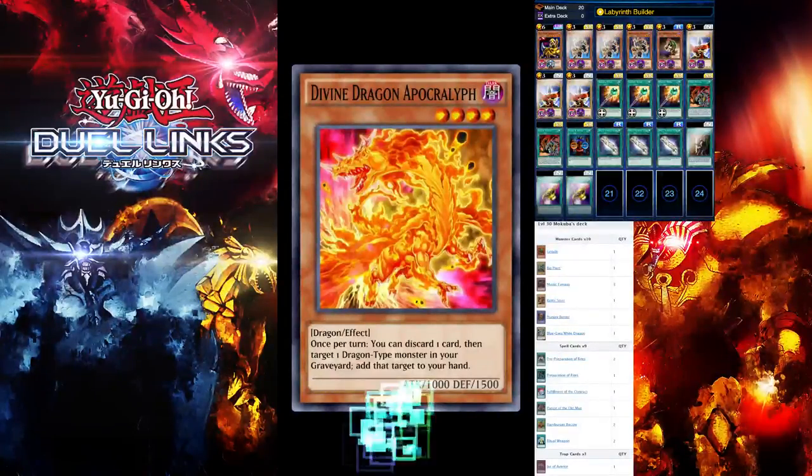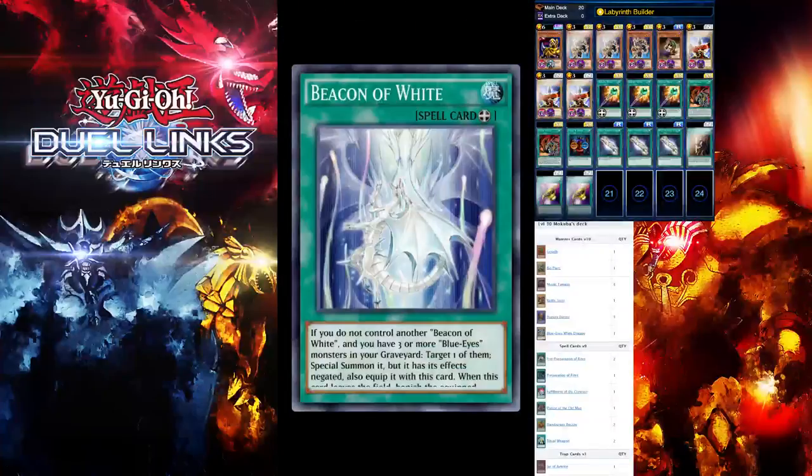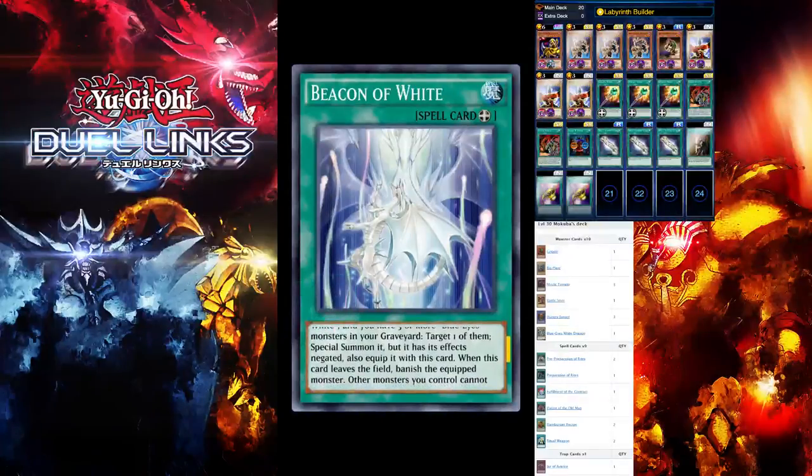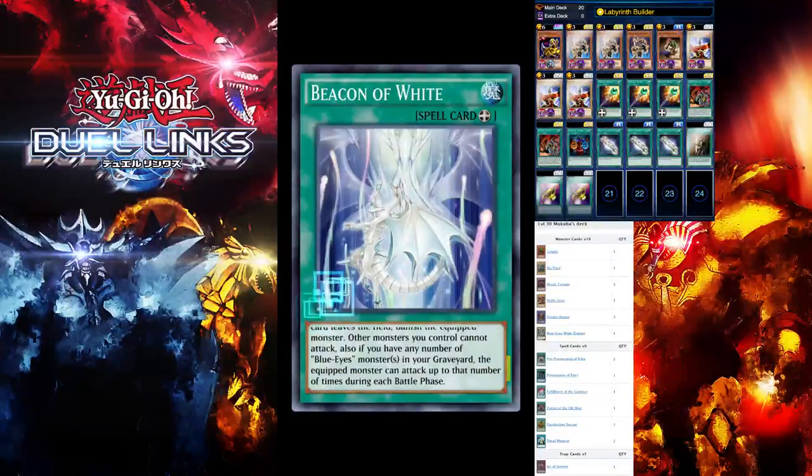Surprisingly, Beacon of White is not a fire-type monster. If you do not control another Beacon of White and you have three or more Blue-Eyes monsters in your graveyard, you can target one of them and special summon it, but its effects are negated and it's equipped with this card. It would definitely be useful in a Blue-Eyes White Dragon deck.